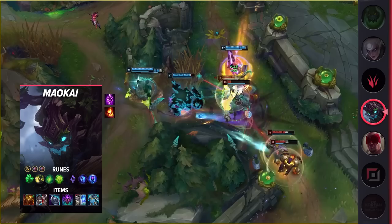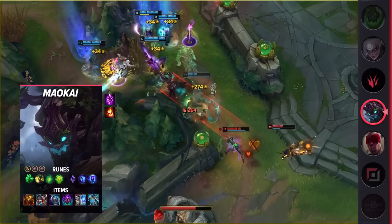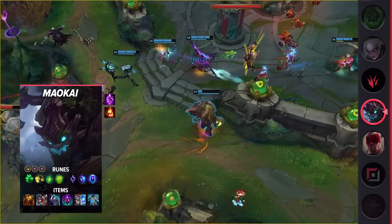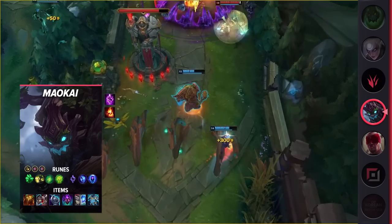Diving into his build, make sure you take Ignite and Teleport as your summoner spells. Your runes are going to consist of Grasp, Demolish, Second Wind, Unflinching, Manaflow Band, and Transcendence. These runes will help you take aggressive trades during the laning phase while also letting you secure some free plates.